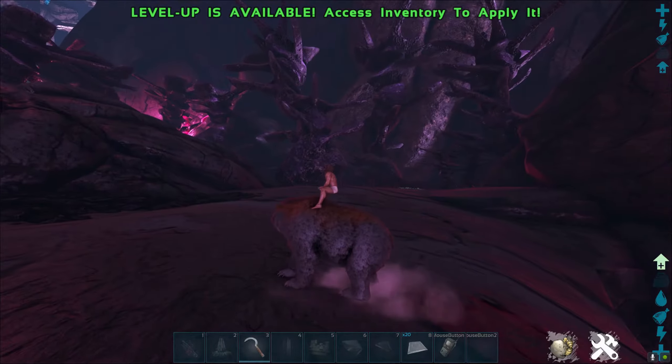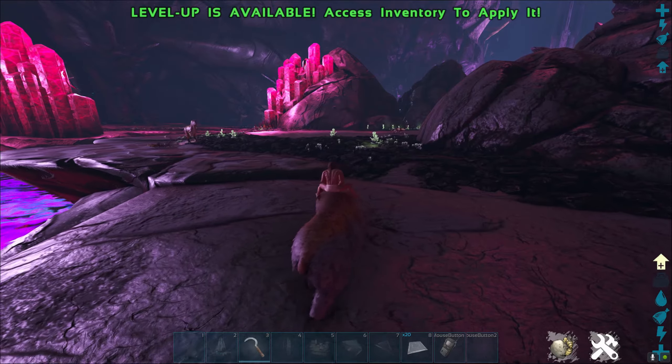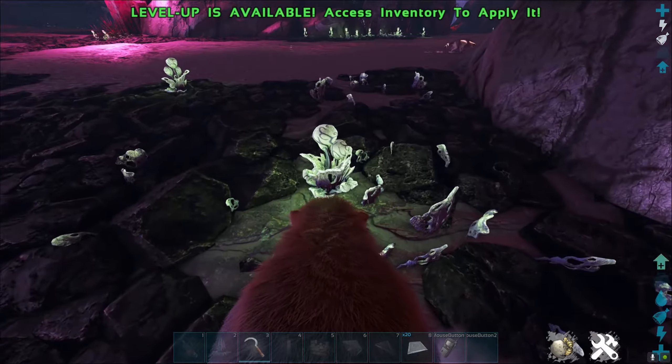If you've got a high level bear, you'll be completely fine. If you drink Cactus Sap, you will also be completely fine. So what you want to do is head around to these little green glowing plants.